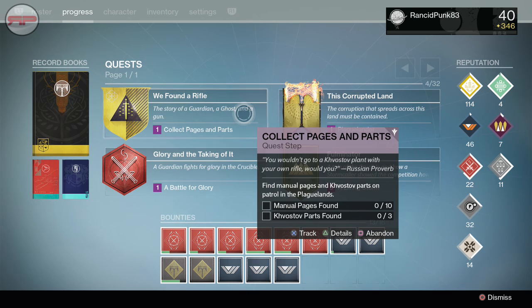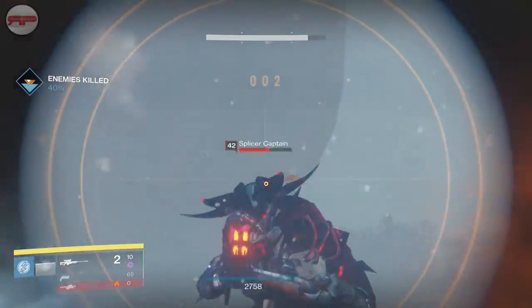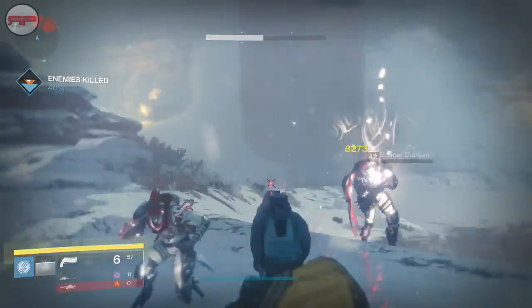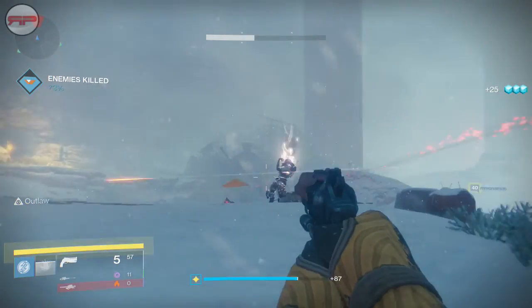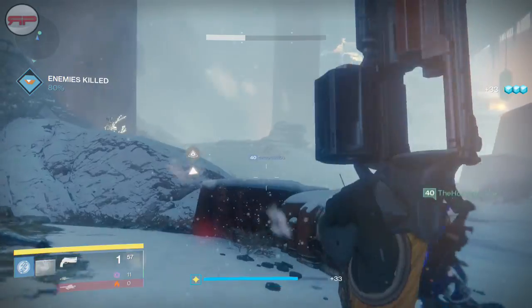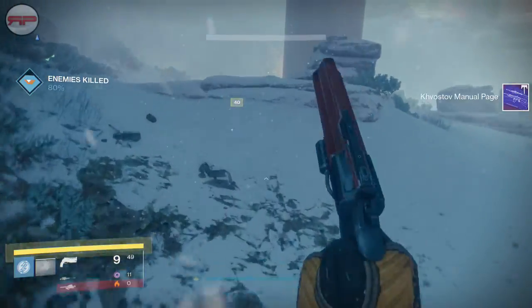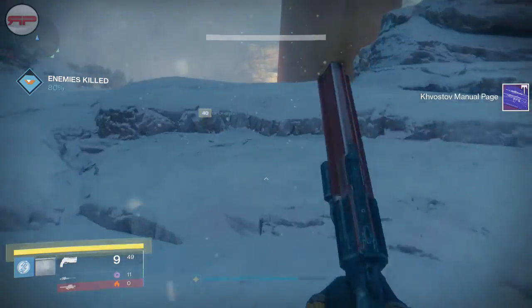You have to get 10 manual pages and they do drop quite frequently — it won't take you too long. We ended up doing a little bit of patrol and then some Archon's Forge, which meant we got it done while doing other things. They're just your standard drops off pretty much anything in patrols — the little triangular symbol. Pick that up and that'll be a manual page.